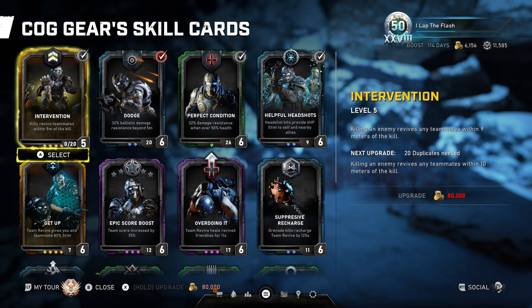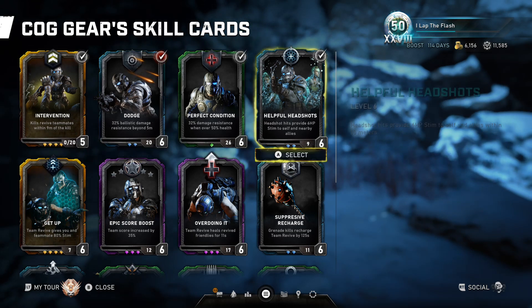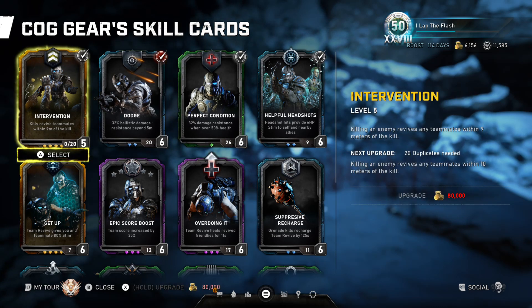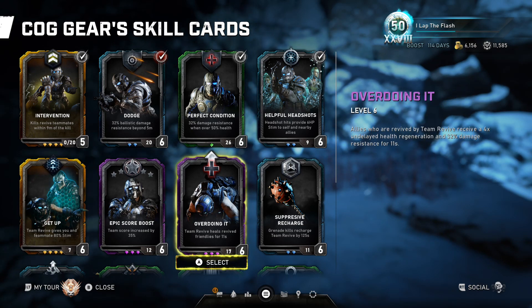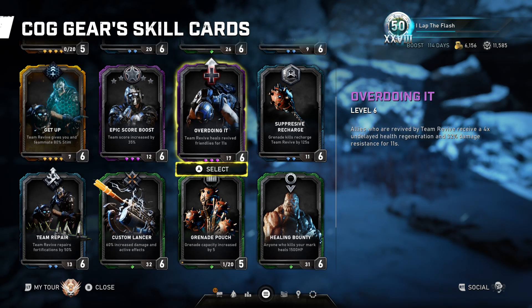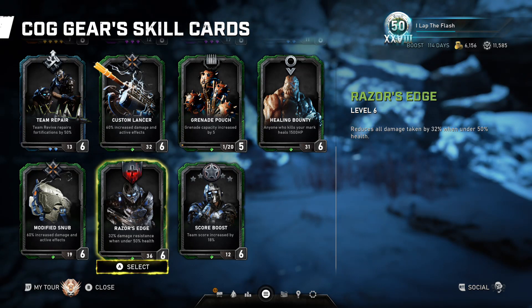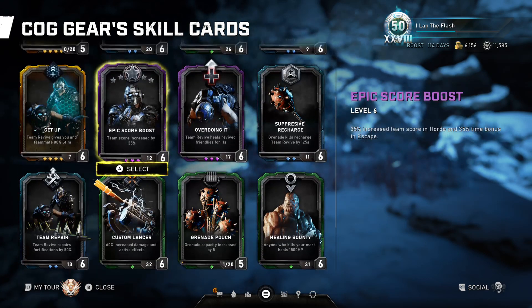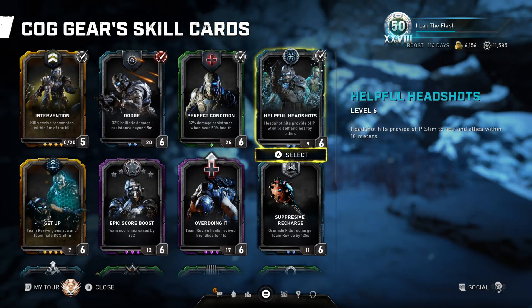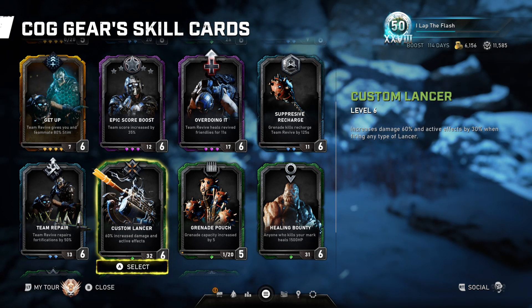As far as Escape goes, I like Intervention even more because you're generally in close quarters. Sometimes you've got a lot of back-to-back meleeing, group meleeing — somebody goes down, instantly back up if you got that kill. Dodge and Helpful Headshots are both really good. I'd still run those four cards, but for my fifth I'd probably run Overdoing It or the Lancer card. Overdoing It is really nice — if somebody goes down near the end trying to get to the door, they get health regeneration and damage resistance for 11 seconds, which is generally enough for a solid run. If there's a Lancer on the board and you're grabbing it, you'd be doing 60% extra damage, so I'd run these four cards and either Overdoing It or Custom Lancer for Escape.